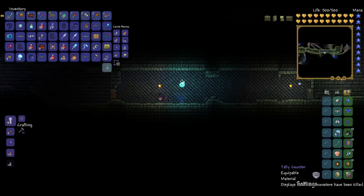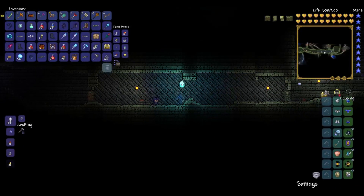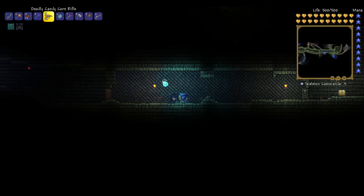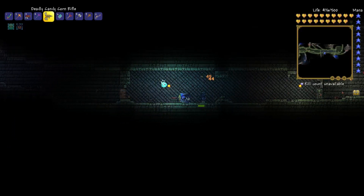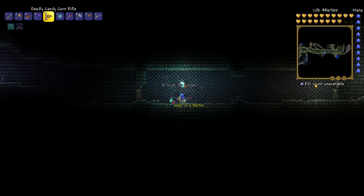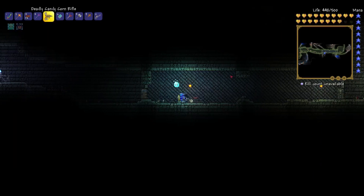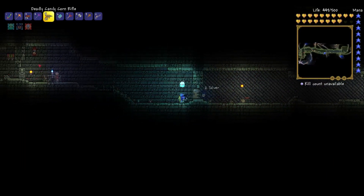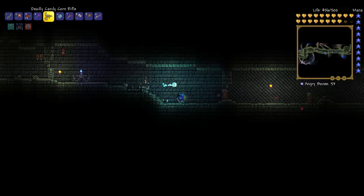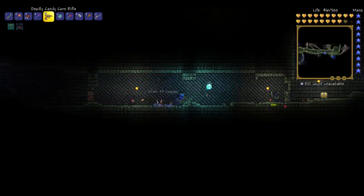I just got this tally counter from a dungeon drop — specifically from a Paladin. Basically what it does, you can see right here it says 'kill count unavailable.' It shows you how many times you've killed a monster. So if I shoot that thing, I've killed Angry Bones 52 times. The accessory is essentially a kill counter, and every time you kill something it counts how many times you've killed that monster in a lifetime.